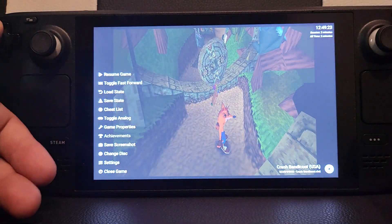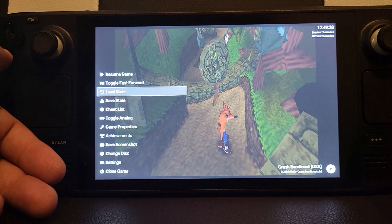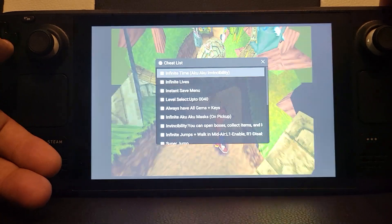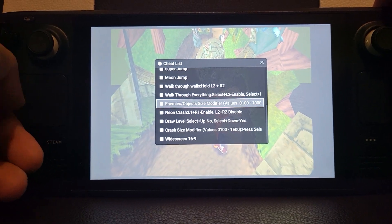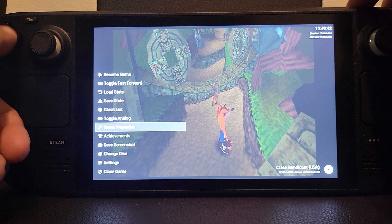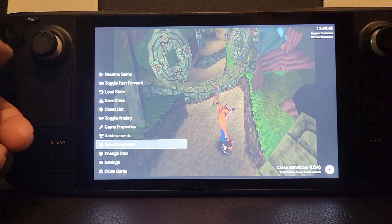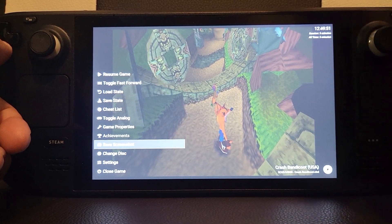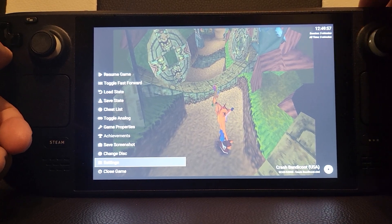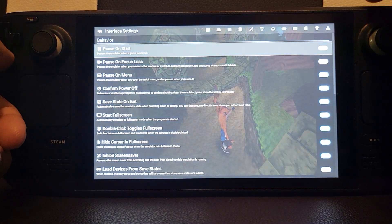The final section is the Quick Menu. Keep it pressed and let go, and from here you can activate a lot of commands: Toggle Fast Forward, Load/Save State. You can go to the Cheat List and it picks up cheats really well. One thing to note: pressing the back button exits the menu, which can get annoying if you want to do multiple things. You can also toggle analog, view game properties, access RetroAchievements, save screenshot, change disc, and close game — which is really useful.